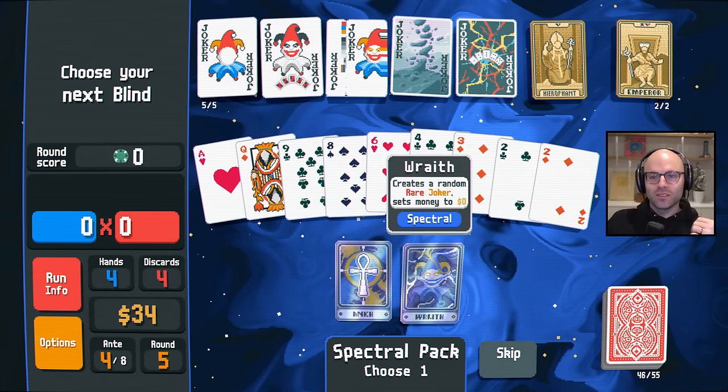One more — that's as far as I'm willing to go. I'm buying this simply because face cards get triggered twice. Two million is no issue, man. Give me a spectral pack. Give me a red seal. Talisman — add a gold seal. I'll add a gold seal to a face card that gets triggered multiple times. I'd love to see the rare joker at the very least.